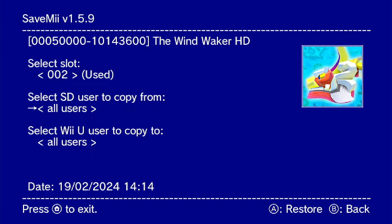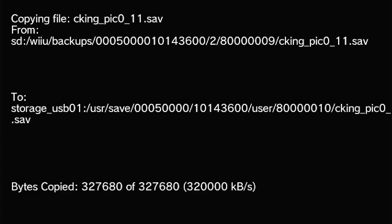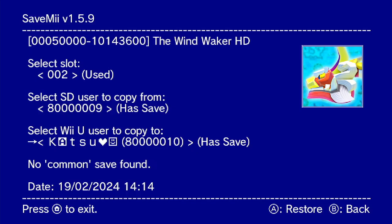Go over the user to copy from — you can choose all users or a specific one — and select the user you want to copy to. I'm copying it to my Nintendo Network account because I have a better save on my Pretendo Network account. When everything is done, you should be able to start the game with your transferred save data.